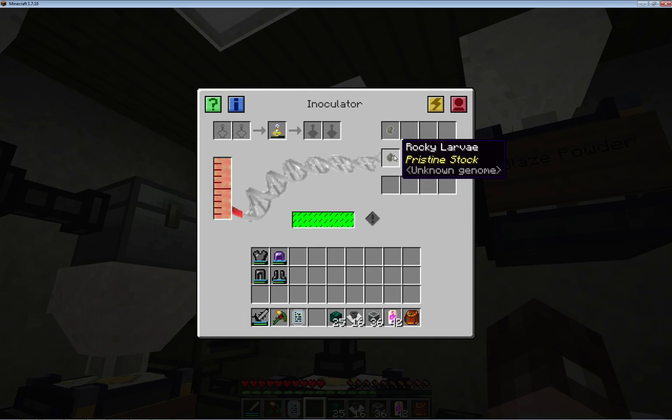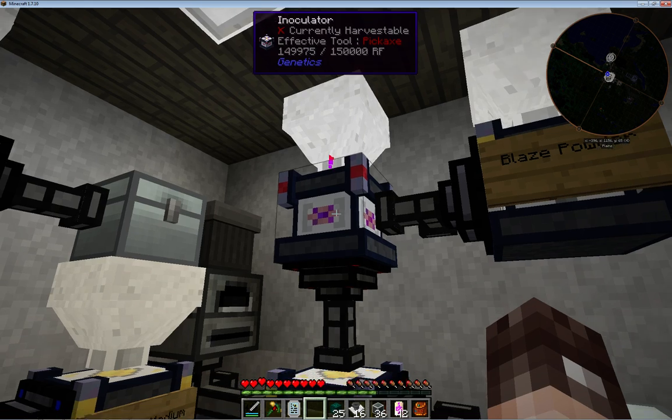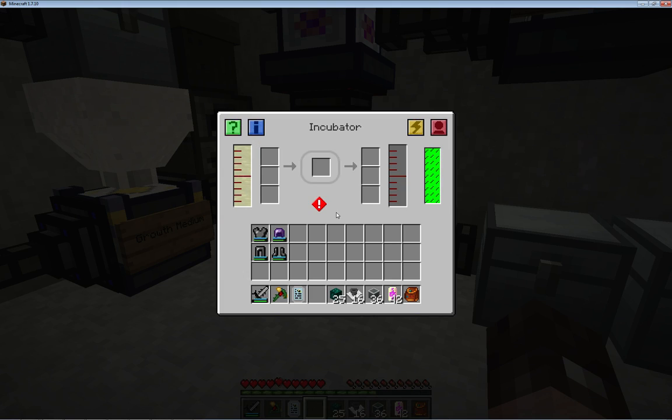It starts the same way as before with growth medium and wheat, but this time in the third process you add blaze powder - and that's what gives you the liquid needed for this machine, the bacteria vector. There's plenty in there.